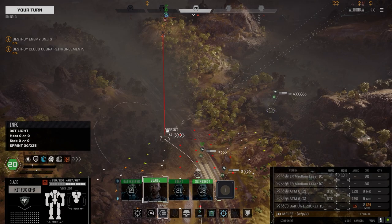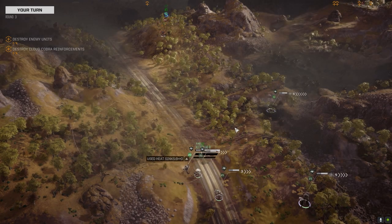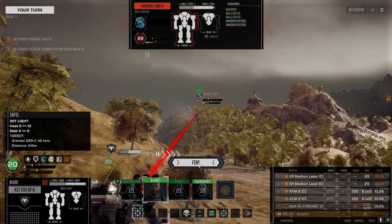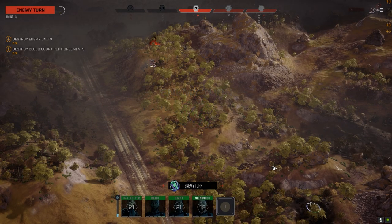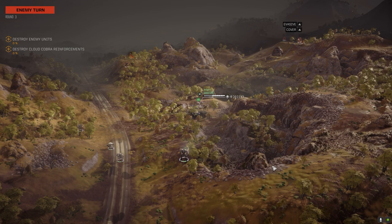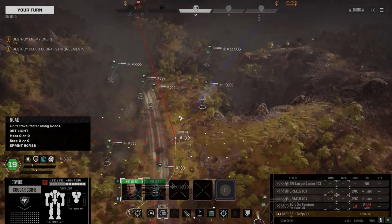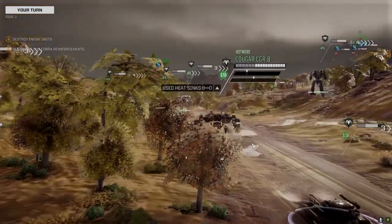You'll notice Blade has got his Warlord ability up - we were able to pick that up. ATMs - look at their chance to hit with those. I got a feeling this is probably going to make me feel better than running that Ultra 10. The Ultra 10 has been missing a fair bit, even at 50% chance to hit. At least with the ATMs, we'll be hitting with a few here and there, and as long as we're still in the high-end lights or medium mech kind of range of enemies, I think the better buy is the ATMs.